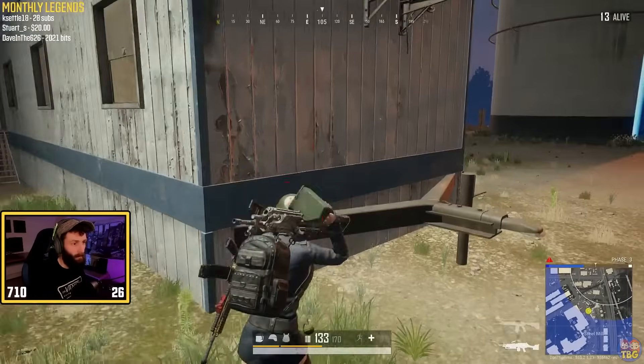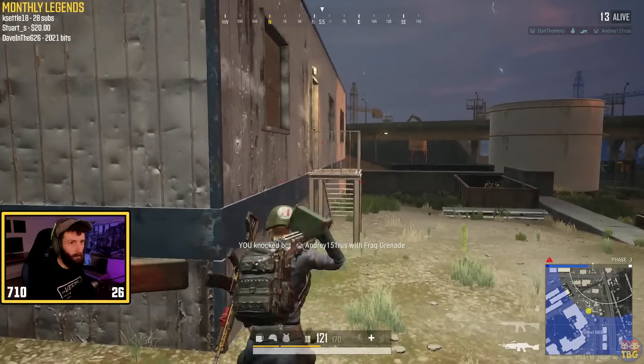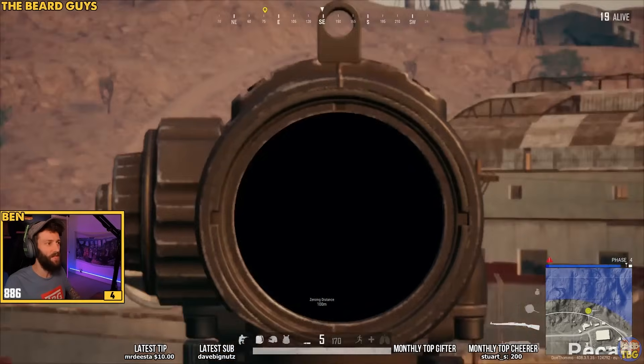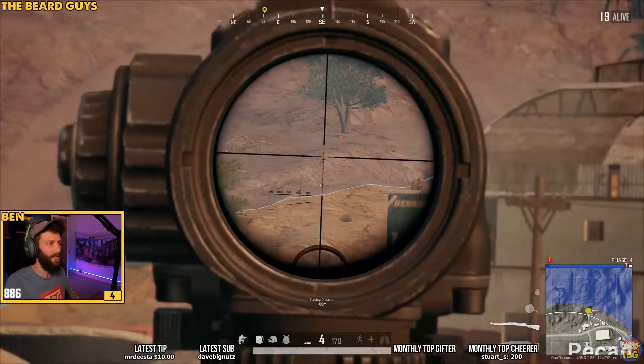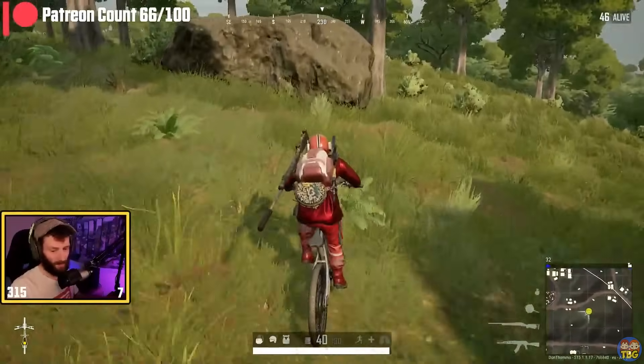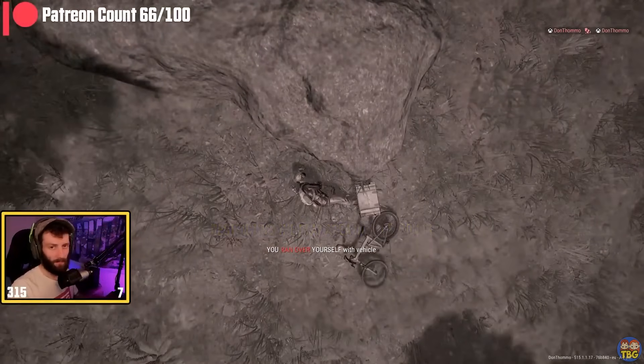Number 11: The maps. There are currently 8 different maps in PUBG, with another planned for release later this year. A pool of 5 maps is usually available during any one season, and the maps to be picked from are Erangel, Miramar, Taego, and Vikendi for the big maps, and then Sanhok, Paramo, Karakin, and Haven for the small and sometimes tiny ones.